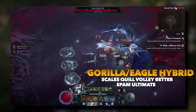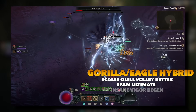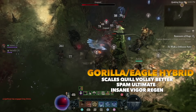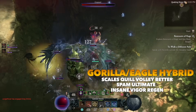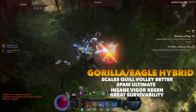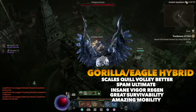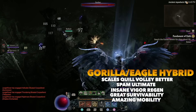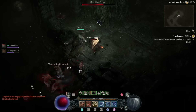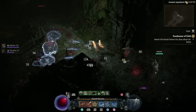We can also spam our ultimate ability multiple times, meaning even bosses are dead within seconds. The build solves vigor issues very early on without any uniques or any RNG aspects, so it doesn't feel clunky to play like other Quill Volley builds. We also have a ton of barrier and damage reduction meaning you're never going to die. The movement is also unparalleled — you can zoom across the map so quickly. This build is also much better for console or controller players because most other builds use Saw, which absolutely sucks on controller.